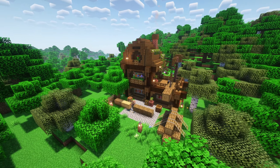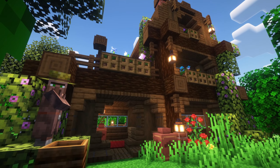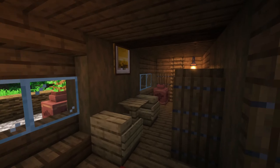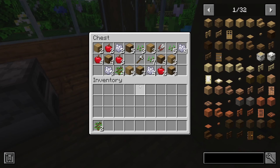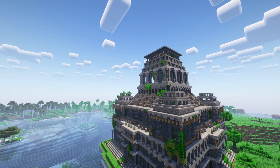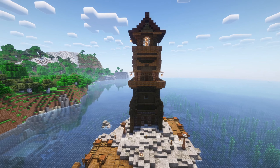This mod adds a small sawmill house to the game, complete with a villager worker and various forest-themed loot. The inside of the house is fully decorated. You can find this structure in all types of forest biomes in the overworld. This mod also introduces numerous custom medieval-inspired structures, each bringing its own unique aesthetic and challenges to the game.